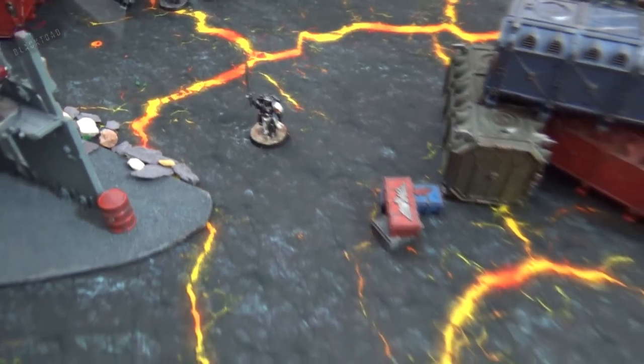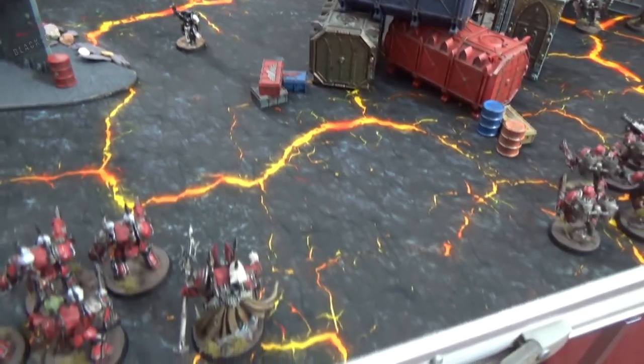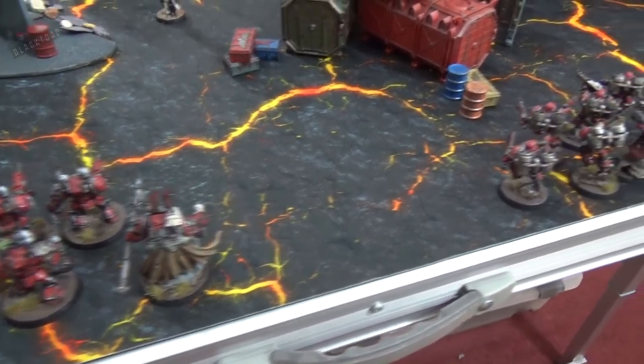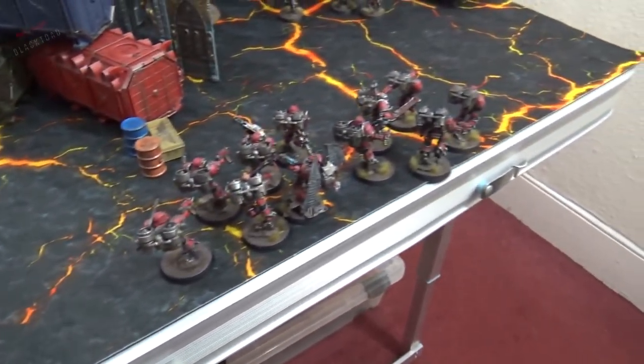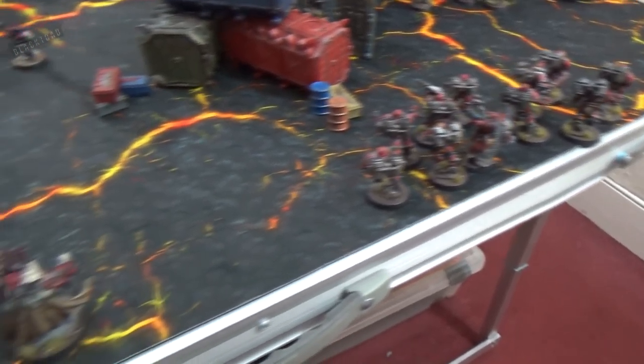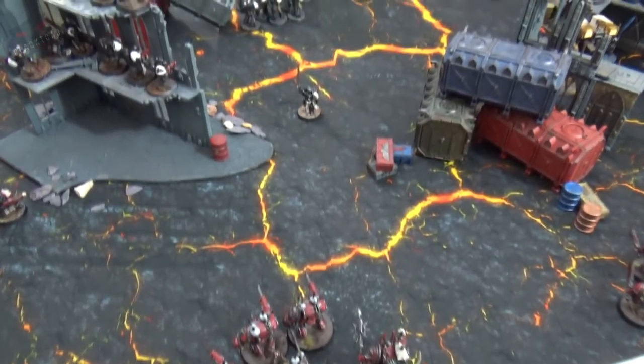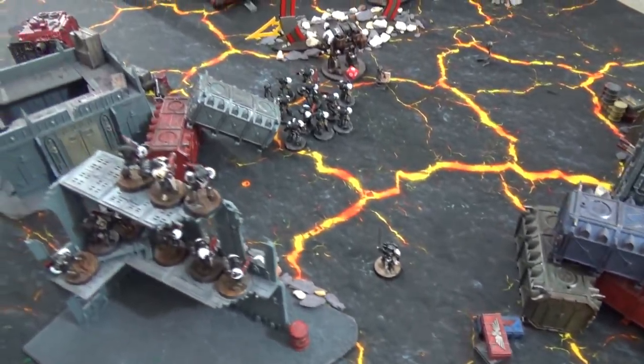The Emperor's Champion spots several special characters at the back of the board and, in true Champion fashion, decides a bit of one-on-one combat is in order — though it's noted that Word Bearers typically prefer mob justice and cultists. We now head into the shooting phase.